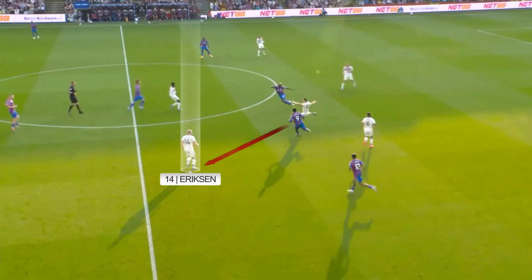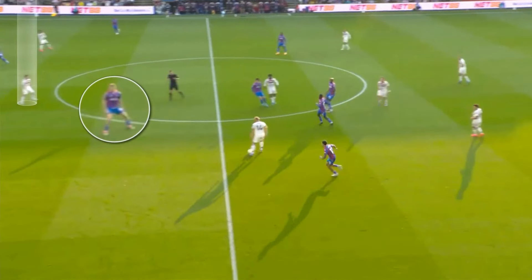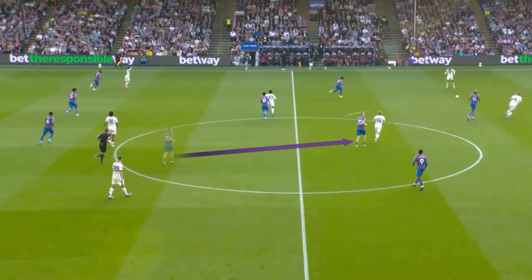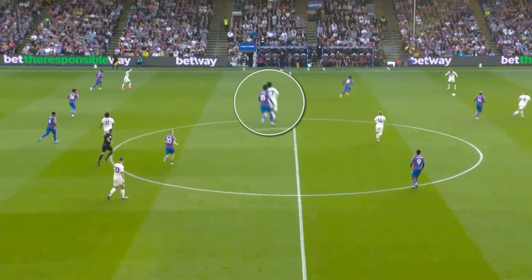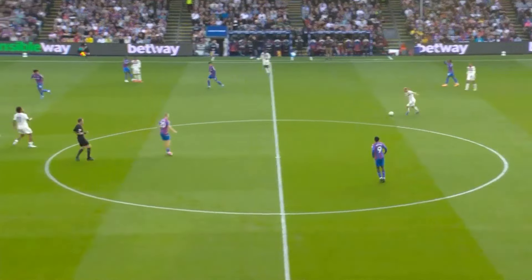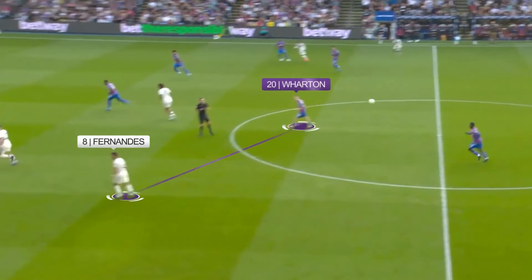This time, Eriksson is the spearman, with Wharton occupied by Fernandes, enabling United to play through the pitch. In this situation, Wharton is miles off — he should be here. But I like this run from Mainoo to pull Kamada out to completely free Eriksson. As the ball is switched out to the left, we can see why Wharton didn't step up onto Eriksson, because Fernandes was behind him.